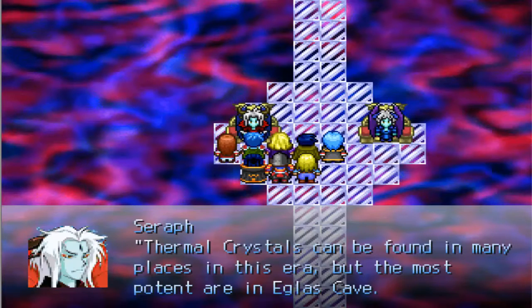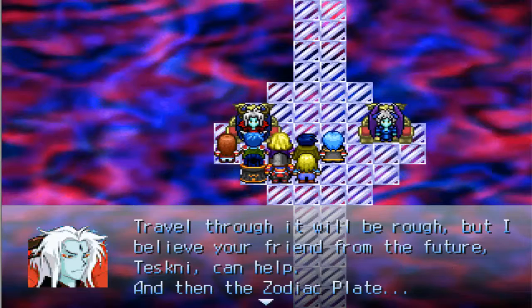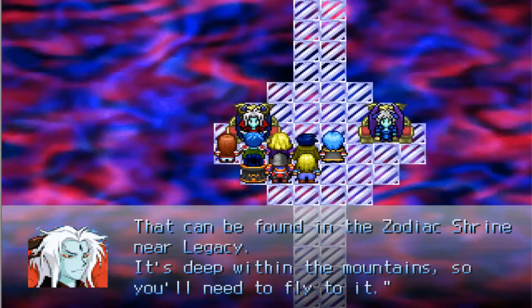Great. So where do we look? Thermal Crystals can be found in many places in this era, but the most potent are in Eglis Cave — humans have never mined them there, so they're very concentrated. Seic metal is found only in the Poisonous Bane Cave near Arizoth. Would have made more sense to make it with a Z — sounds more foreign and fancy, fantasy-like. Azeroth — well, that's probably already taken, which is why I keep going back to it. And then the Zodiac Plate can be found in the Zodiac Shrine near Legacy. It's deep within the mountains, so you'll need to fly to it.